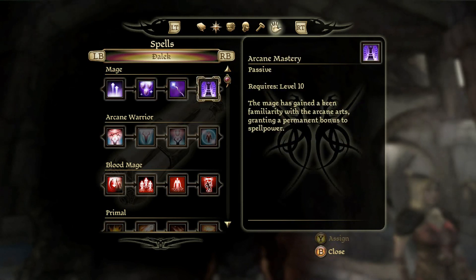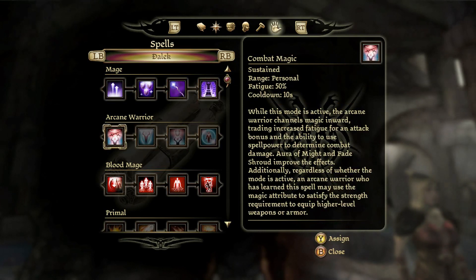I did max out the mage tree because I wanted to get Arcane Mastery as a passive, which gives a permanent bonus to spell power — good for any kind of mage build. For Arcane Warrior, I only selected Combat Magic. Even if you don't have it activated, you can use your magic attribute to satisfy the strength requirement to equip your weapons and armor, which I found incredibly helpful just to put on heavier gear.